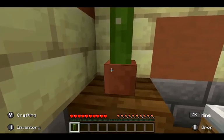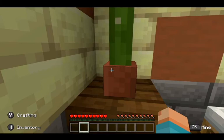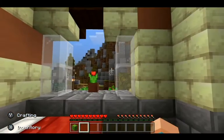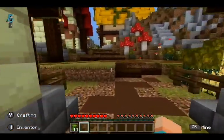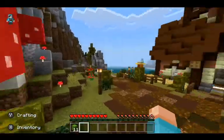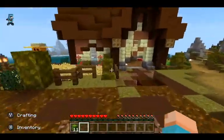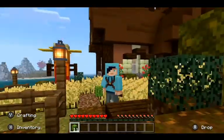But if we use a hotbar slot other than that, like say this one — and we can get multiple of these. I've literally gone up to a stack. It's great. So what can you do with this? Nothing. You can be like, look at my screen, I got 11 cacti.